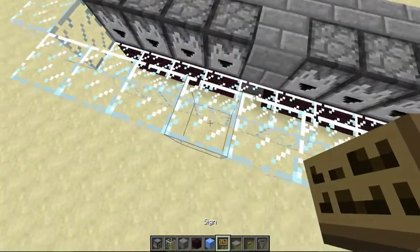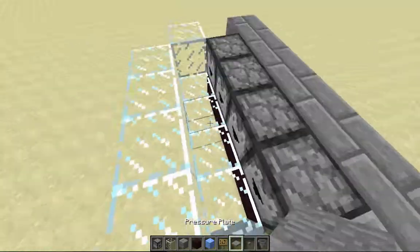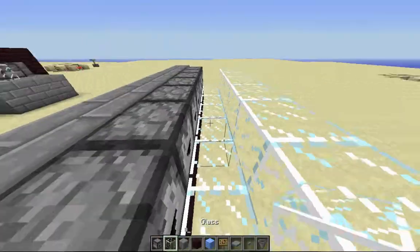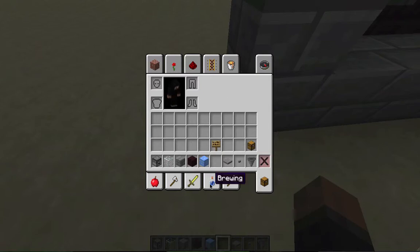Now we'll add the water later. If you have ice, I'd recommend using ice — you put ice down here, put a sign here, and put water here. If you don't have ice, I'll show you what to do later. Now get a brewing stand — I forgot to get it.